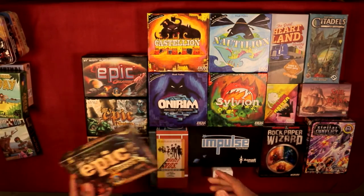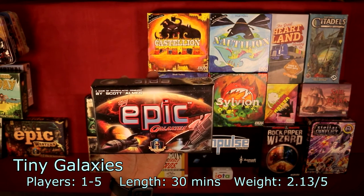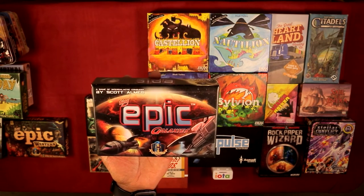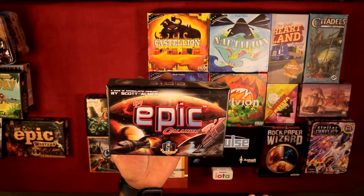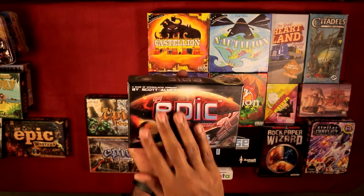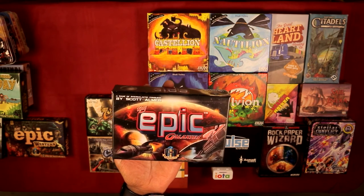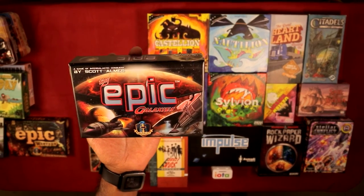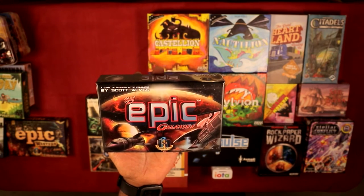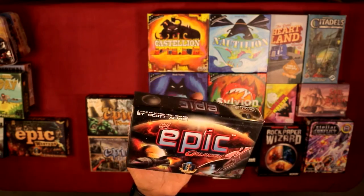Tiny Epic Galaxies is a 4X-ish type game — Explore, Expand, Exterminate, and Exploit. It's a concept similar to Civilization where you're expanding your fleet and building stuff. You don't really have a full exterminate ability; there's some player interaction to mess with others but not eliminate them. It's a lot of dice rolling and card reading. You build your colony up — it feels like you're expanding the galaxy. I would recommend this one too.